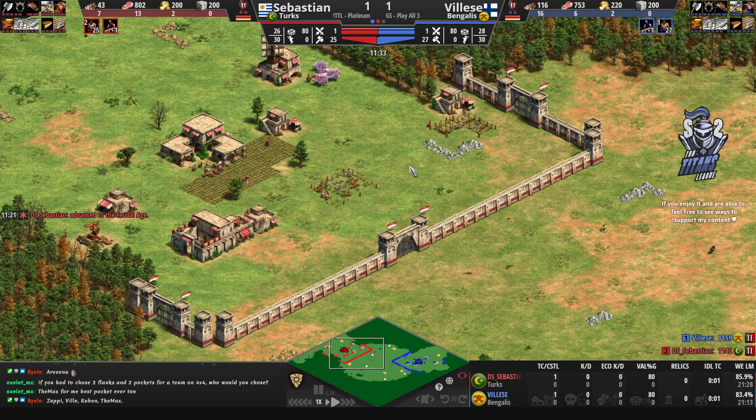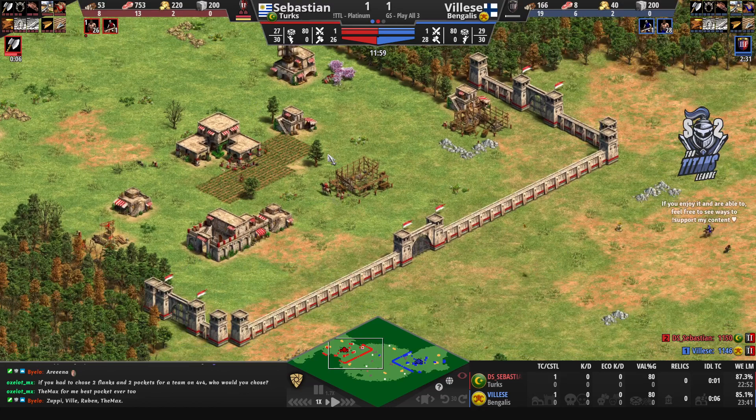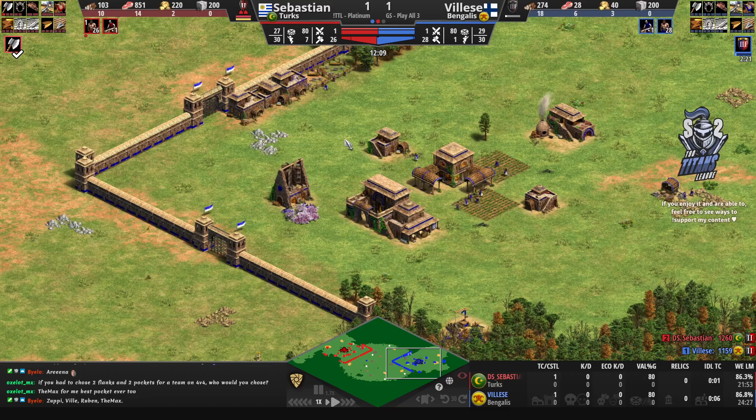Sebastien actually has the resources to go up to the castle age already — he went with a little bit too strong of an economy. He's going to try and make a play for the relics. He won't actually go for stone at all and is not going to play for Janissaries — just going to be extra TCs and playing for economy. Meanwhile Vileza — we know he should be playing for economy as well, playing Bengalis over here and wanting to play the late game.